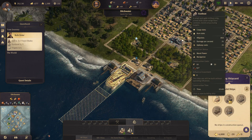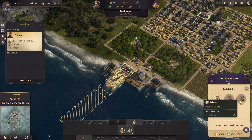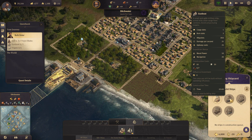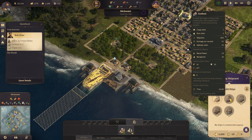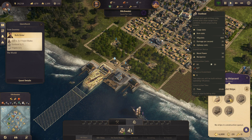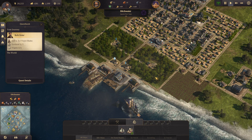Gunboats - we need two of those and a frigate. For the frigate we need artisans, so it's going to take a while to get there. Gunboats however can be made as soon as we have seven weapons each, or 14 for both of them. They also need 20 seals, which is fine.